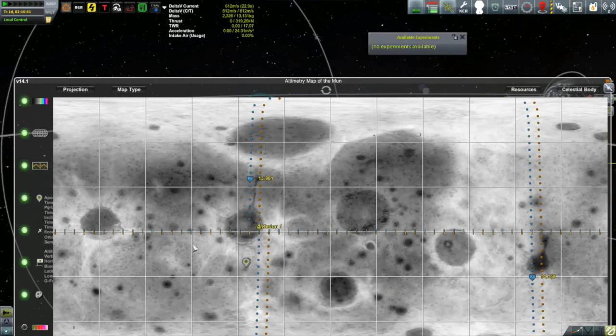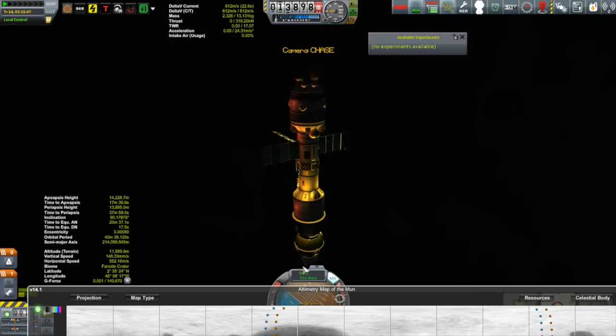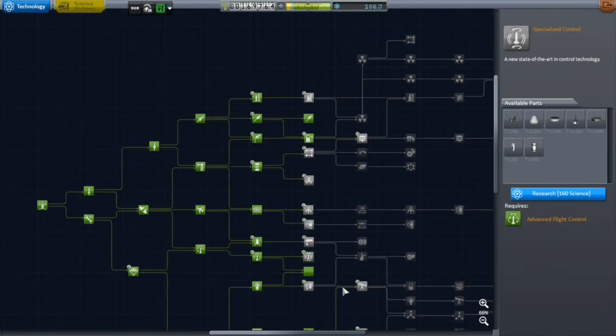So I think I'm going to stick with this. No matter what, it's going to be a little while before I'm able to catch an EVA over any other biomes. So I think I'll go back to the KSC and see what I can do with the science that I have already transmitted.